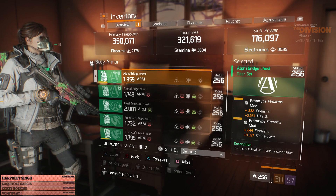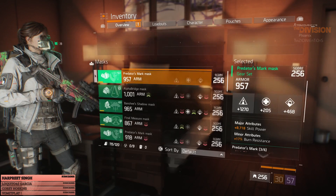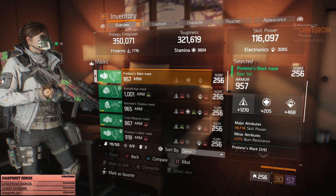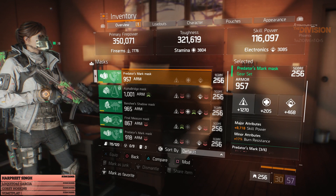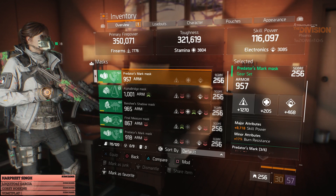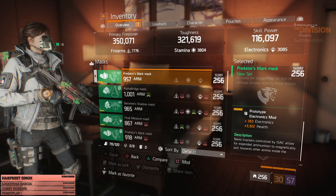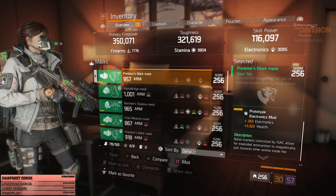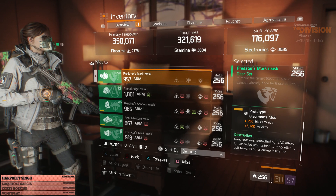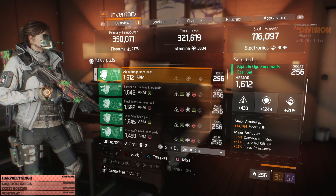For my mask I'm running a Predator's mask with 957 armor, 1,270 firearms after mods, 8,700 skill power, 17% burn resistance. For my mod I'm running an electronics mod with 263 electronics and 3,300 health. Down to my knee pads, I'm running Alpha Bridge knee pads with 1,249 stamina.